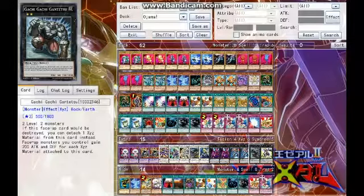Then we have Gachi Gachi Gantetsu — two level 2 monsters. If this face-up card would be destroyed, detach an overlay unit instead. Face-up monsters you control gain 200 attack and defense for each overlay unit this card has. Good way to get some attack and defense — simple, not horrible.